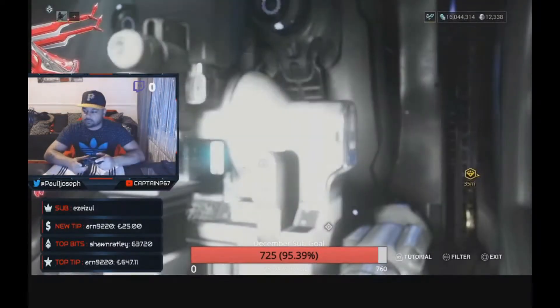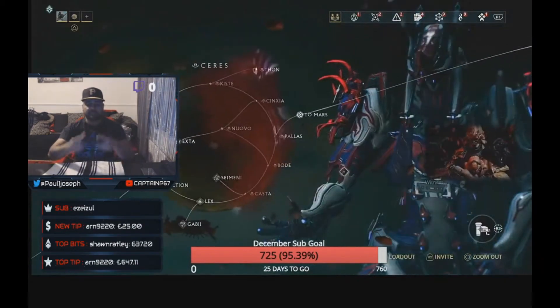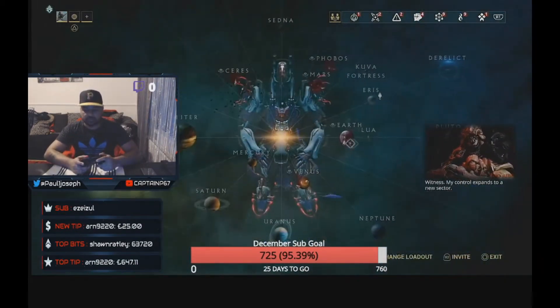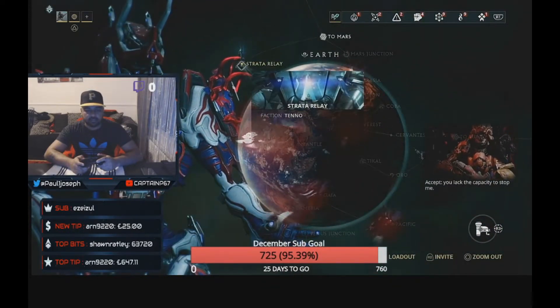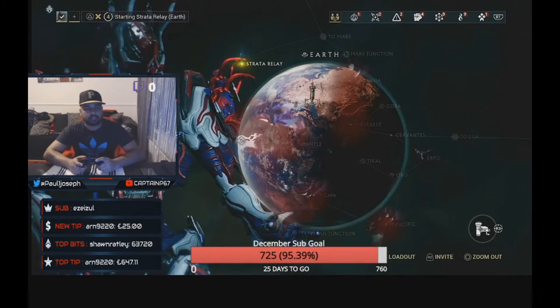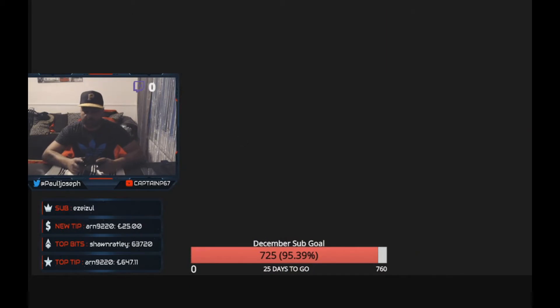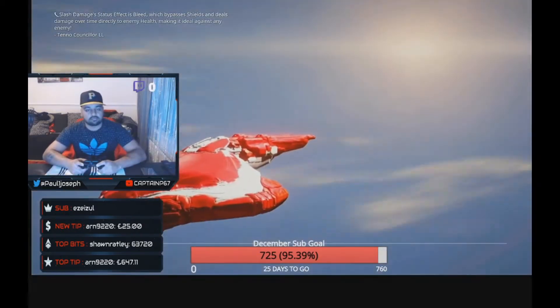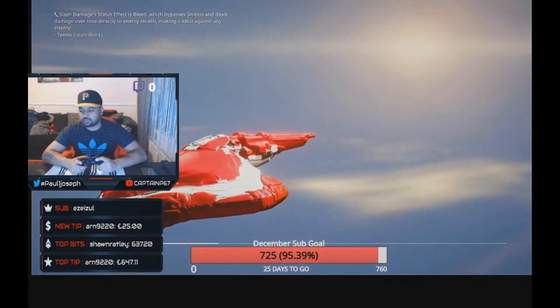We're going to head over to the simulacrum, especially for the newer players who don't know how to get there. We're covering the base stats and it's actually been buffed, so it's a lot stronger than it used to be. I used to use it a lot before — I had about 10,000 kills on it prior to this new buff. I hadn't been playing it for about half a year, mainly using the Lex and the Nikana Prime, but prior to that the Reaper Prime was my go-to.